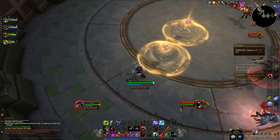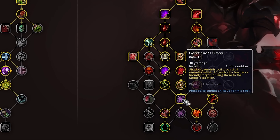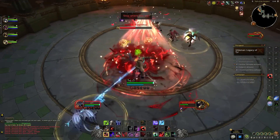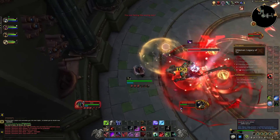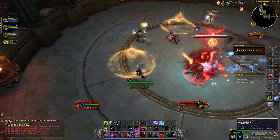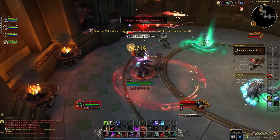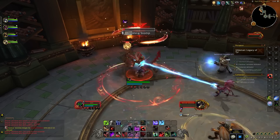Another amazing change: Gorefiend's Grasp is now in the middle of the talent tree and is very accessible, as opposed to being way off to the right near a capstone before. Gorefiend's Grasp — like Anti-Magic Shell and Anti-Magic Zone — is a core mechanic you'd bring Blood DK specifically for. Having it nearly unreachable before was really weird. Now it's more central, more accessible; if you need it you can get it easily no matter how you path, either left or right.